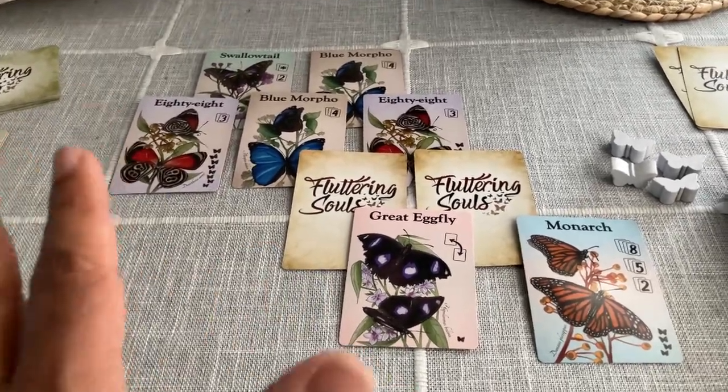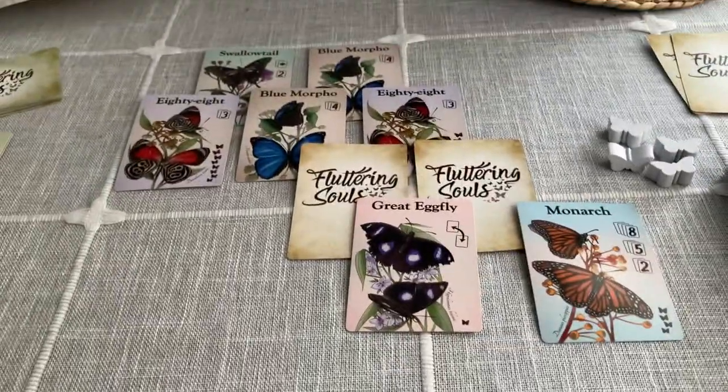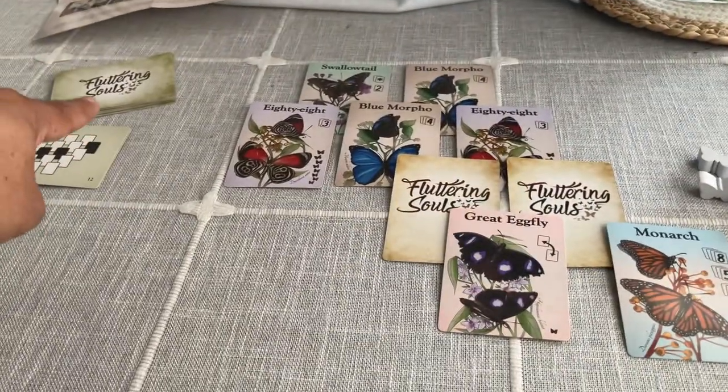Effectively it's a simple card drafting, set collecting game with a couple of nice little twists: the Great Eggfly card, not knowing what those two hidden cards are, and the layout formations as well.